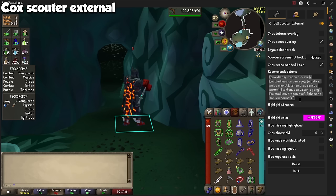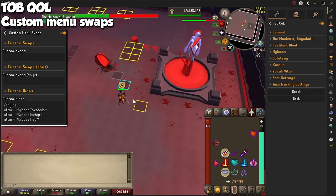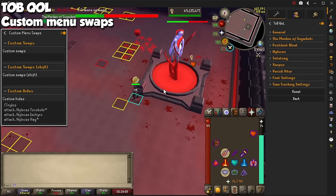This will remind you to bring specific items you need throughout the raid. For the Theatre of Blood, get the TOBQOL for great additions to pretty much every room, and the custom menu swaps. In the settings under Custom Hides, type what you see on screen or in the Google Doc in the description to hide spiders that do not correspond to your role. This is great for the perfect Nylocas room.